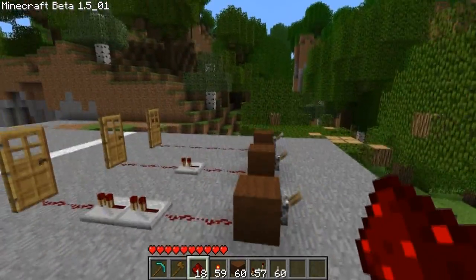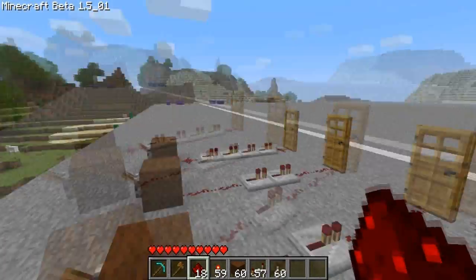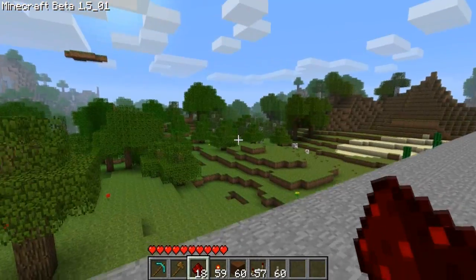Anything that opens. The only way to open iron doors is with redstone — well, you can put a pressure plate right next to it, or a button or something, but you get the point.